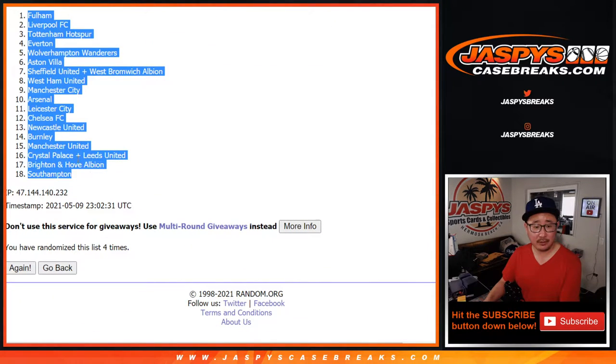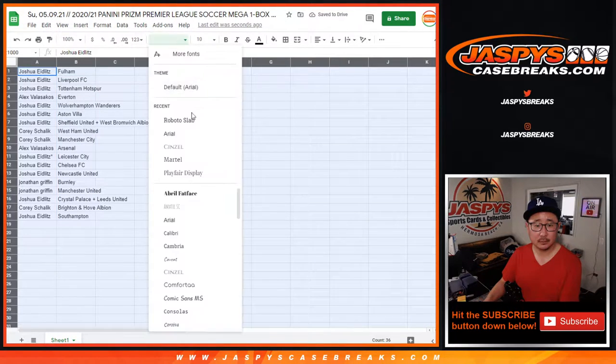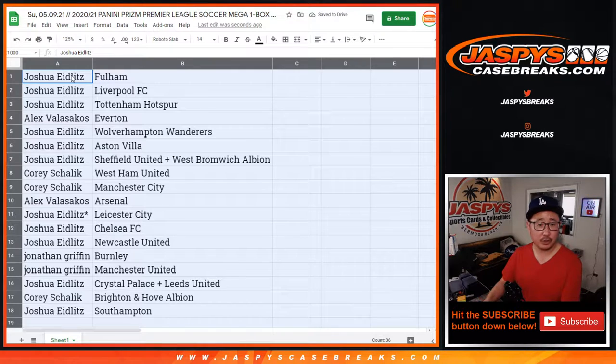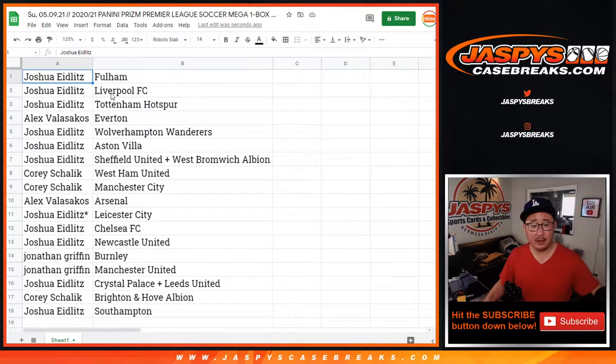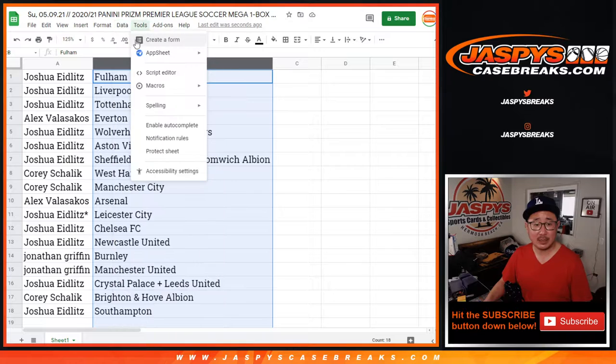We've got Fulham down to Southampton. Joshua with most of the teams — Fulham, Liverpool FC, Tottenham. Alex with Everton. Josh with Wolverhampton, Aston Villa, Sheffield, and West Brom. Corey with West Ham and Man City. Alex with Arsenal. Joshua with Leicester City, Chelsea, and Newcastle. Jonathan with Burnley and Man United. Josh with the Crystal Palace-Leeds combo. Corey with Brighton Albion — that's their team. Joshua with Southampton.